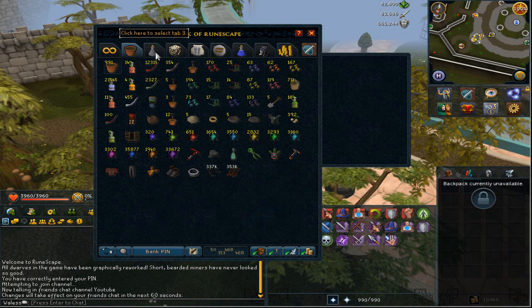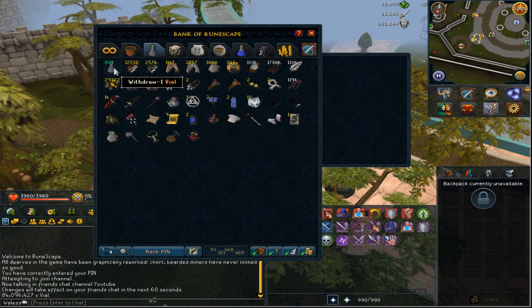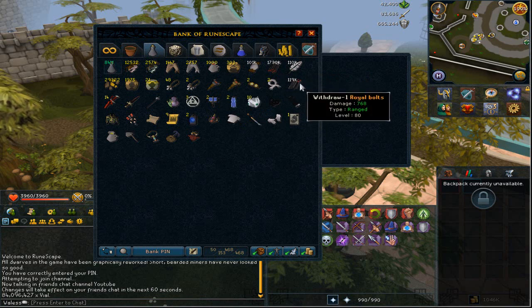So my third tab is my junk tab, and I'm sure a lot of you guys have one of these. At the start we've got vials — 84 mil vials, still the same number as last time I believe. Then I've got some food, and then items which look cool in white writing because I've got over 100,000 of them. 1.7 mil broad arrows fletched, and they are all untradeable, so there must be about 100 mil plus in broad arrows there. I've got 119k royal bolts — at the time I think I paid around 9 to 10 mil for them.